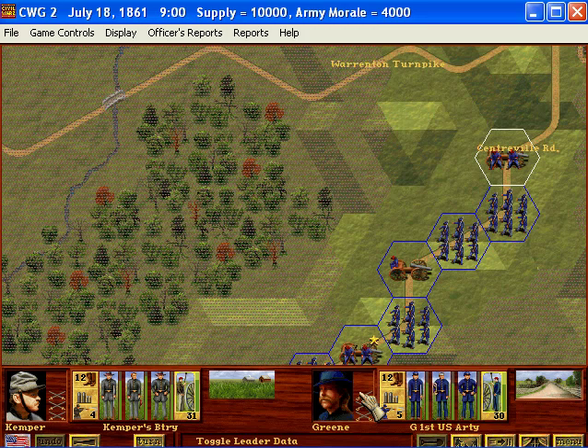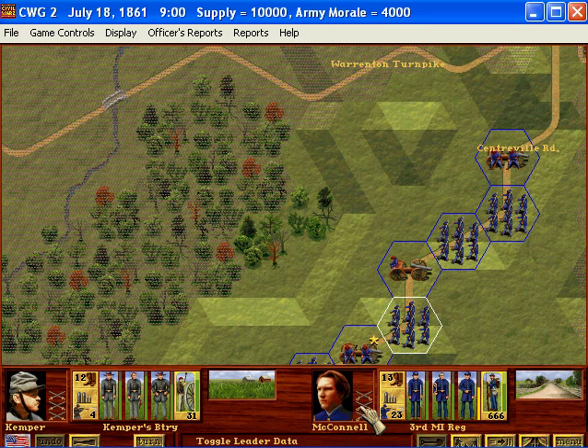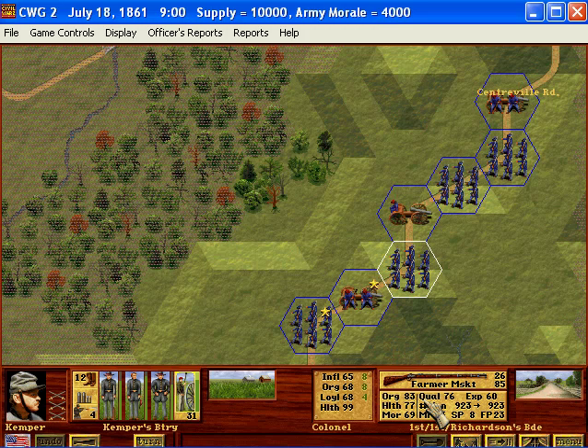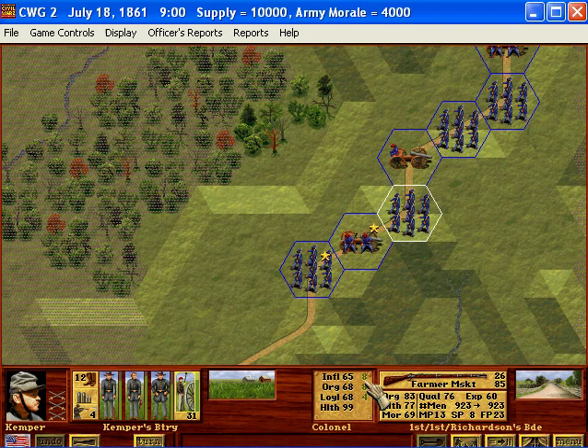Here's an artillery unit. Every unit has its own commander and they're generally about the same in terms of quality, which you can tell by these sabers here. This guy is a colonel, as you can see, and his numbers have some effect on the unit itself — the higher these are, the higher the cap on these stats right here. I believe they also have some tiny modifiers, though I don't specifically know off the top of my head.